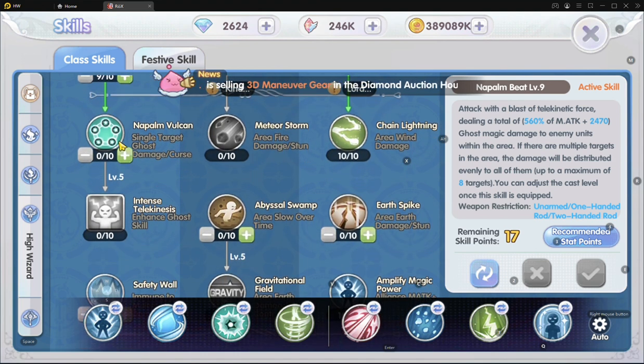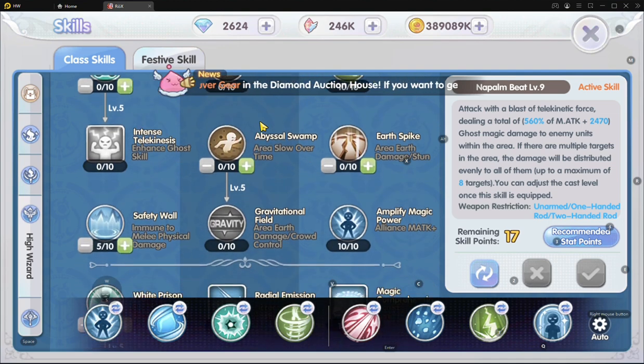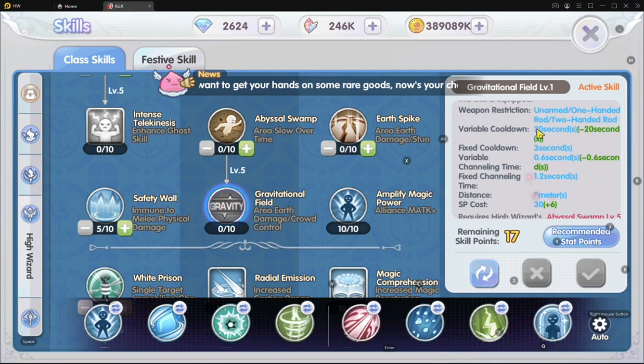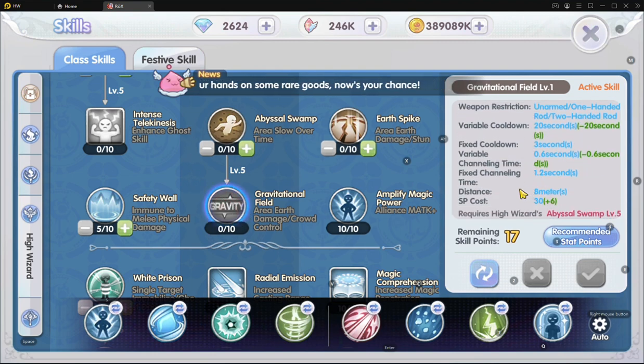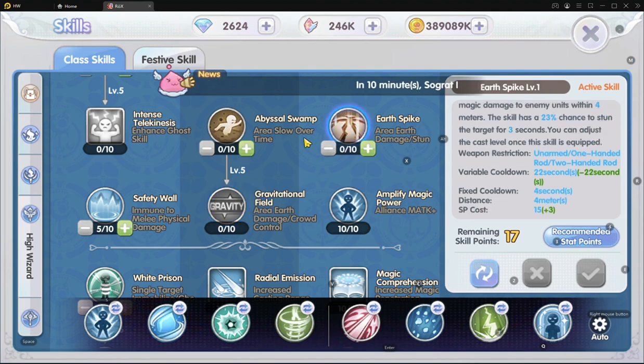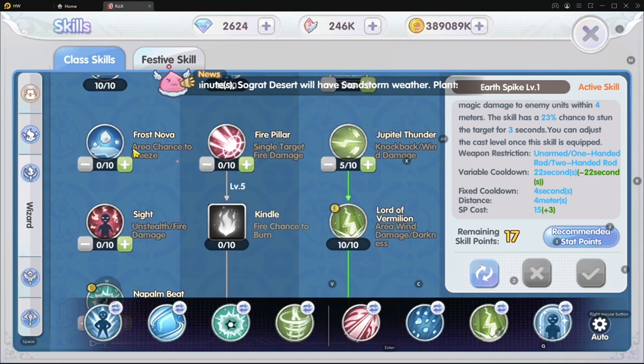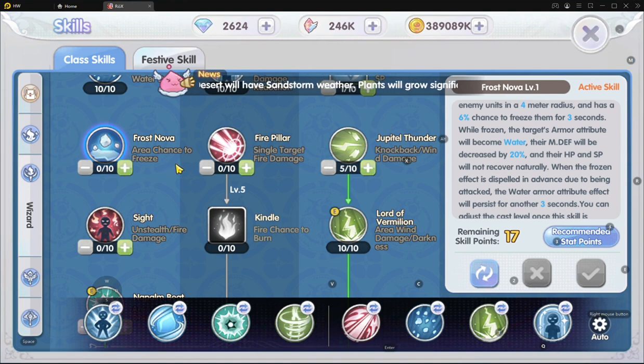Anything below that I don't have — nothing. Meteor Storm: nope. Earth skills: all don't have, especially Gravitational which needs one gemstone to cut, so I only use it for PvP. Earthspike: no. For skills like Earthspike and Frost Nova, they are only recommended if you are putting your character to AFK in place.